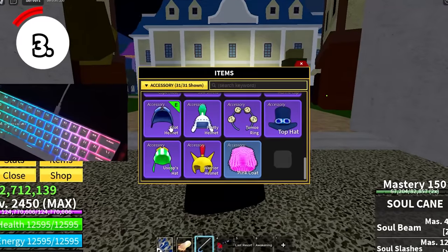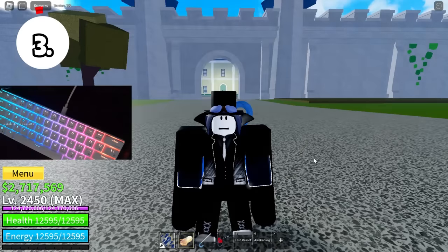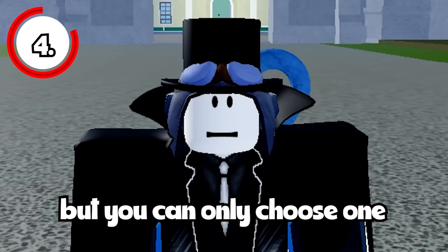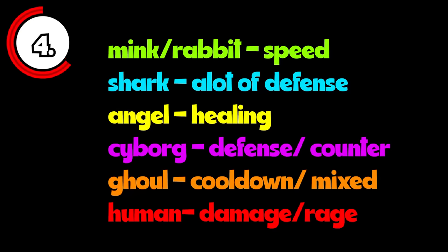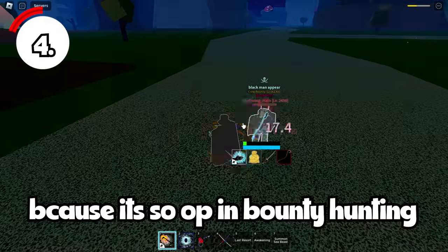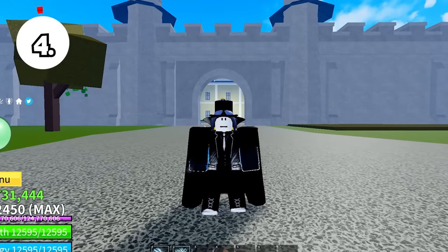Now we're moving on to races. There are currently six races in Blox Fruits: Shark, Human, Angel, Mink, Cyborg, and Ghoul, but you can only choose one. Each has their own pros and cons. Mink gives extra speed, Shark gives a lot of defense, Angel gives healing, Cyborg gives defense and can counter, Ghoul gives cooldown reduction, and Human gives damage. After picking the right race, don't forget to upgrade it to Race V4 because it's very powerful in bounty hunting.